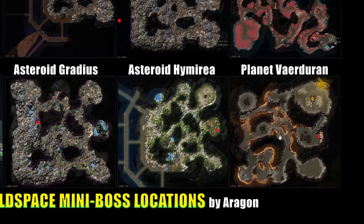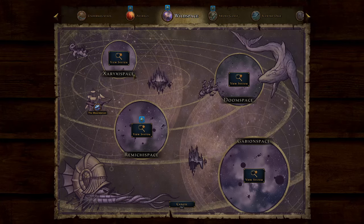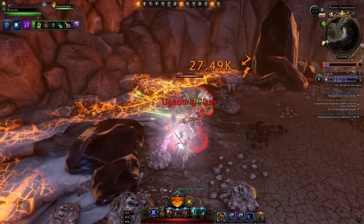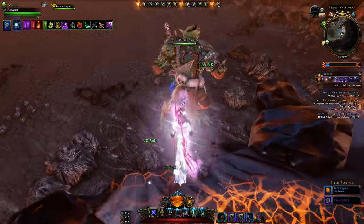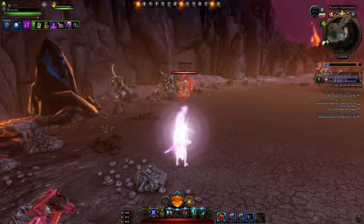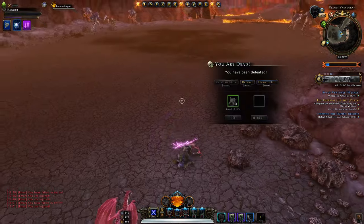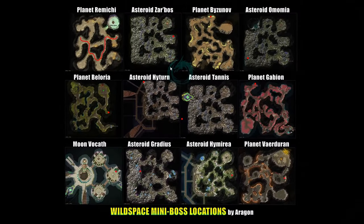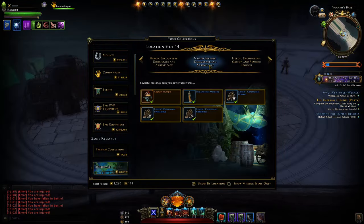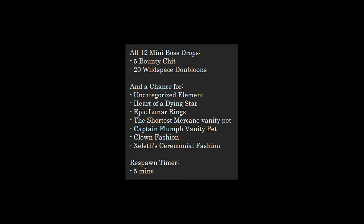The final map is Planet Verduran in Xeraxis Space, where you find a lizard folk shaman. None of them should be that hard to beat up, though it might take a bit of time as they have somewhere around five to ten million hit points. So that's all four of the new mini bosses — they share the same loot table as all the others in the older maps. Here's everything I found they can drop: you will always get five bounty chit and 20 Wild Space doubloons. The doubloons are for the Light of Xeraxis campaign, useful for getting the key for the Moon Dancer Trial or companion gear.